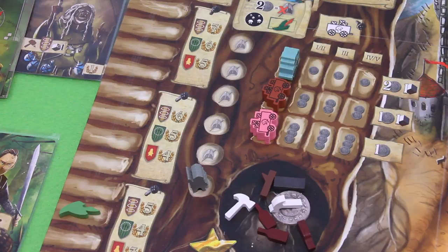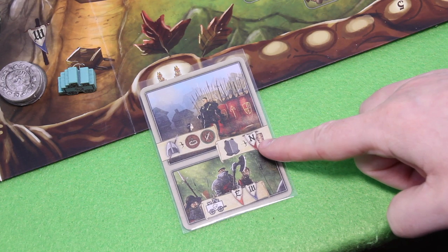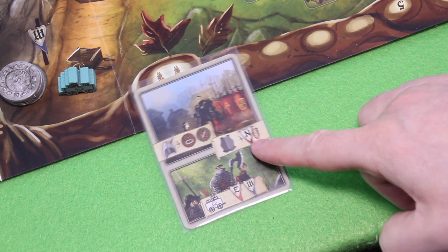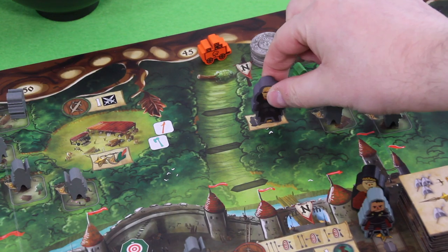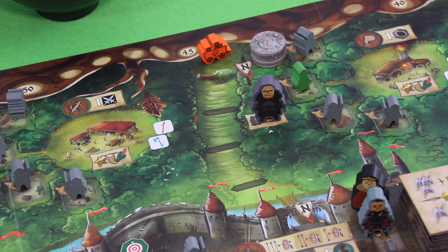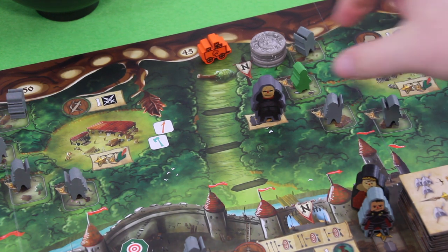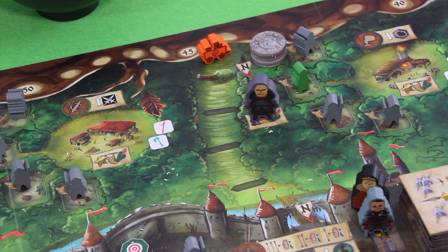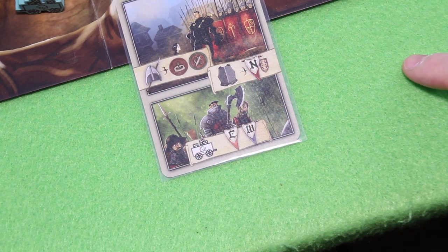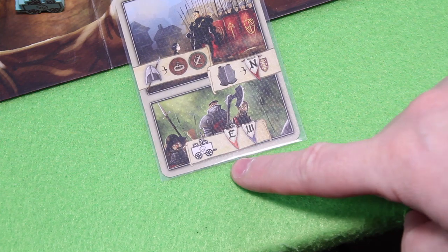Next we see Guy of Gisborne move to the north road — he wants to remove a barricade there. Good thing is I didn't place a barricade there, so he simply moves in. He would now remove the barricade closest to the castle. If there's a carriage behind that barricade, it would start moving since natural barricades can never be removed. Apart from that he's just blocking the space, so any hero who wants to go there still has to spend one bottle of wine first.